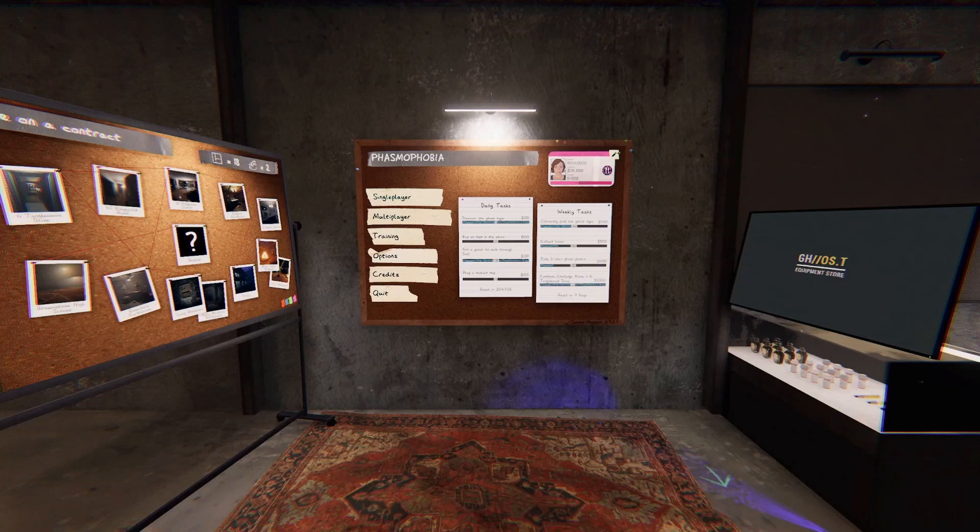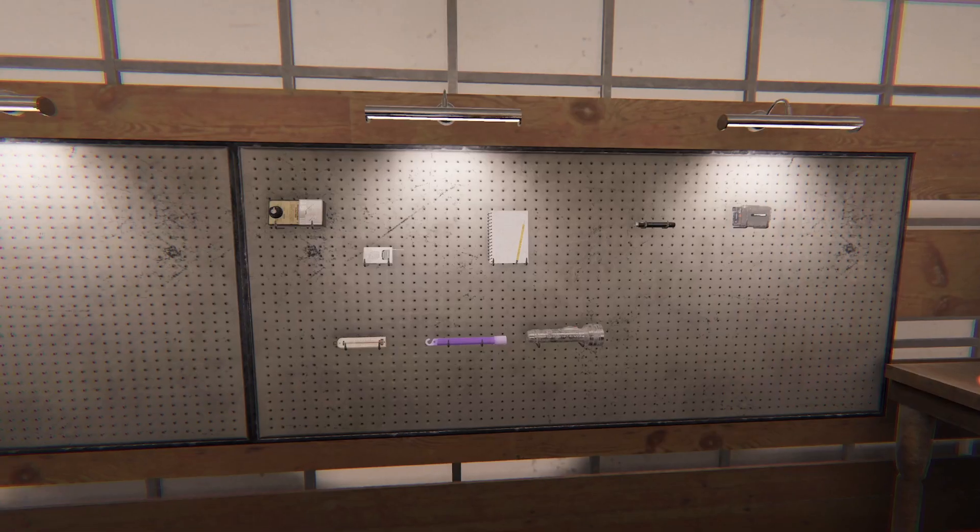What is going on guys? Welcome back to Phasmophobia. Today we are going to be doing the level 1 challenge, which is essentially just insanity difficulty with tier 1 starter items only. So we're not adding anything to the loadout, we're not buying a single item, we're just going in with what we start with, lowest tier. It's going to be fun, it's going to be difficult, so I really hope you guys enjoy it.